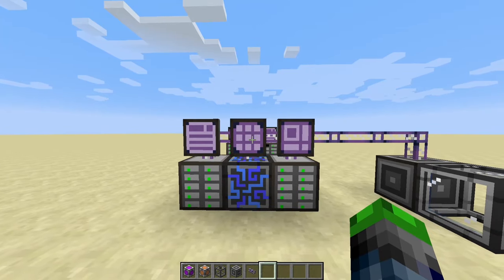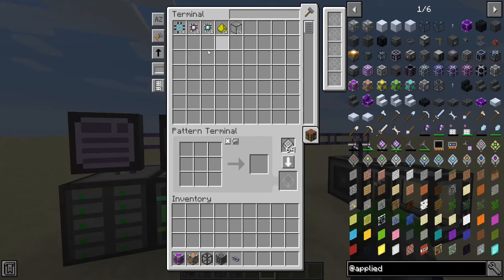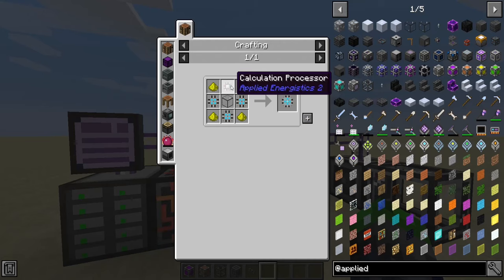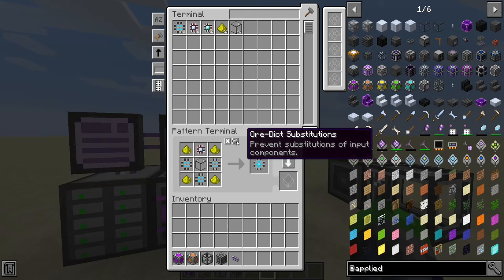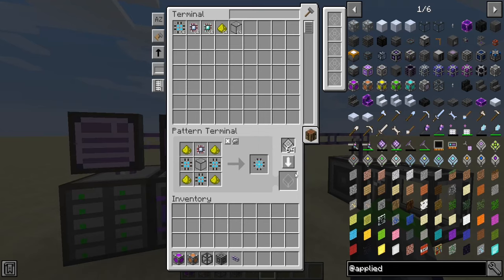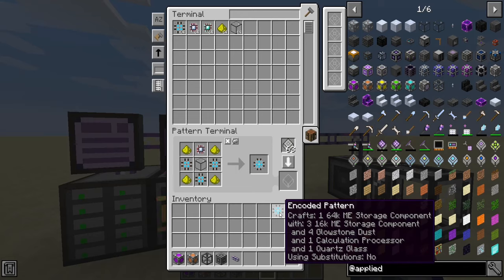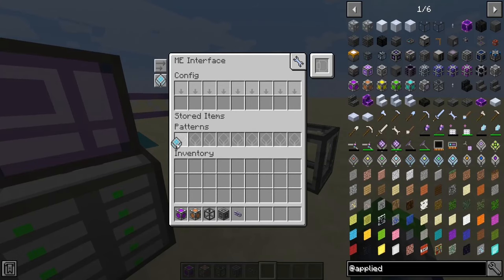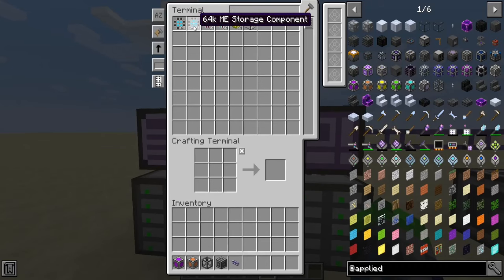To actually make a pattern for auto-crafting, we're going to go ahead and get to our pattern terminal. Let's say we want to make a 64K storage cell — we go like this and it'll look like it's crafted it up for us. This also allows you to substitute different mod materials, like different types of copper. We're going to put our blank patterns in here — you'll need to make these up and click down here. Now when you hit shift it'll go to the 64K, and unshift goes back to the blank pattern. We put the pattern in our patterns area, and now we should be able to see a craft option for the 64K.